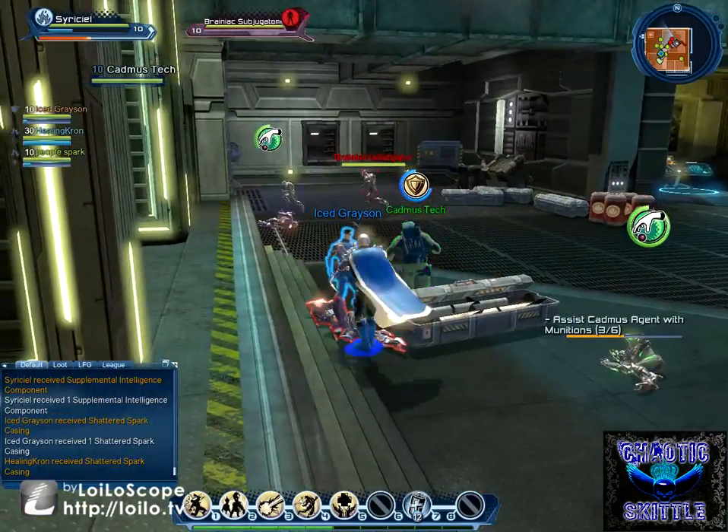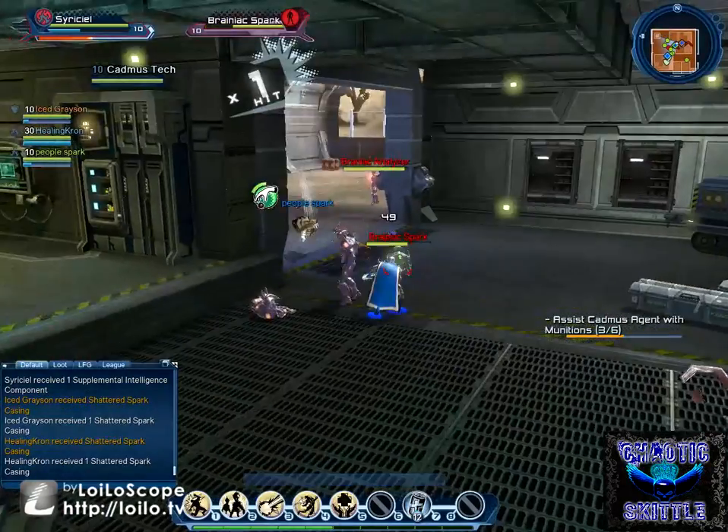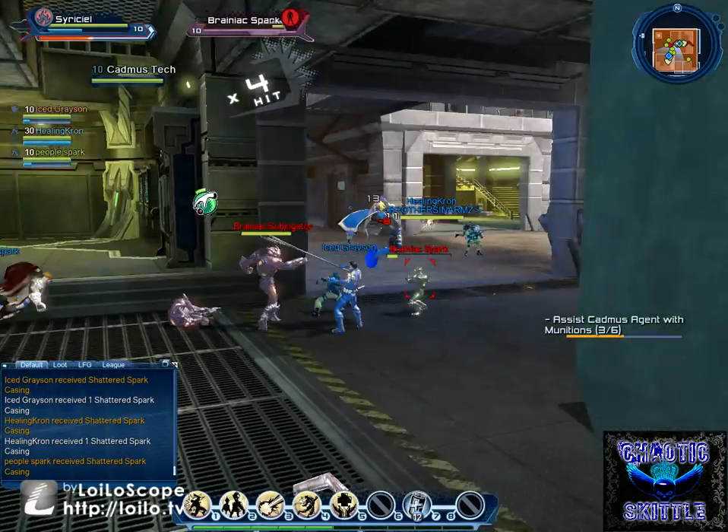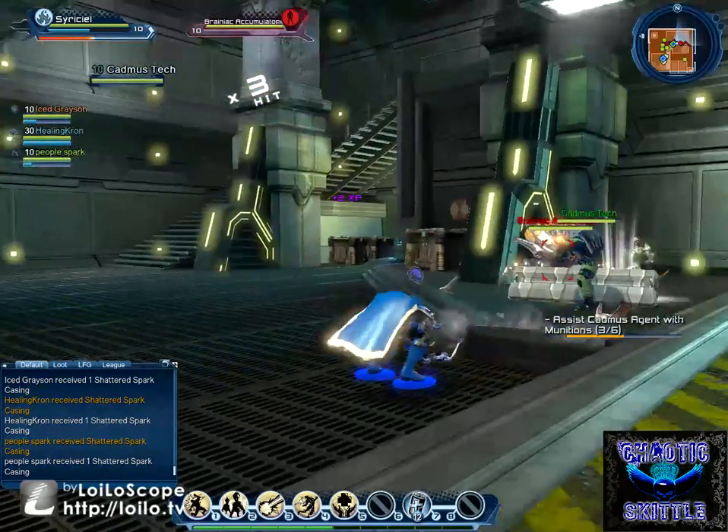I realize I may have forgotten to tell you what the barrels do. The red ones with the fire logos on them are literally just explosive barrels — if you stand near them, you get a bit of damage. If enemies are near them when they explode, they get a bit of damage too.